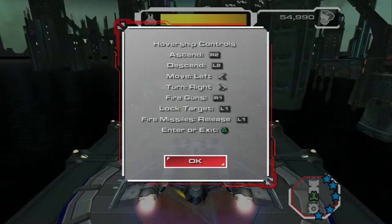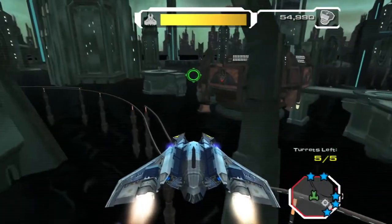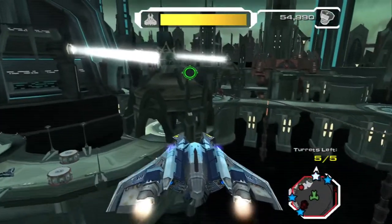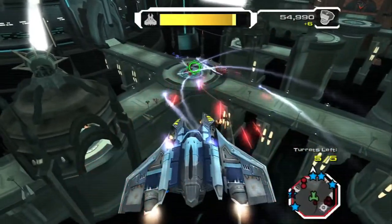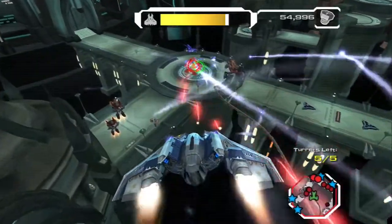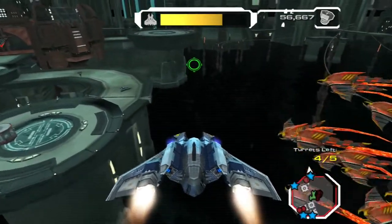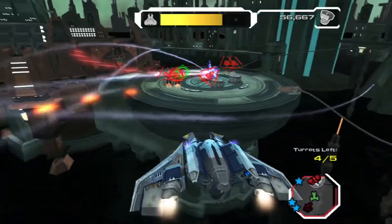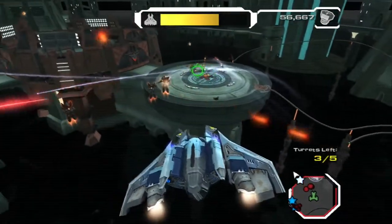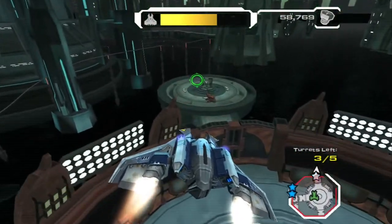Hover ship controls: lock target, fire missile release. I think I got it. All right, where are these heavy turrets at? Chunky boys — those guys could take a hell of a beating. I can hold it. That's actually really useful. I like the controls for the hover ship a lot more in this game than I did in the previous installment.